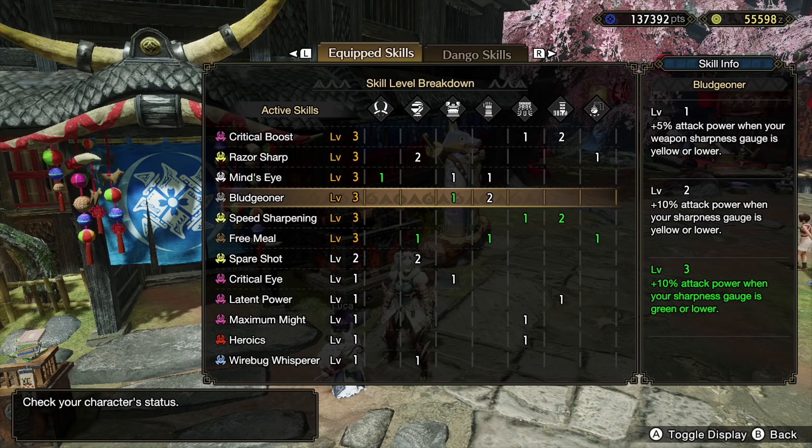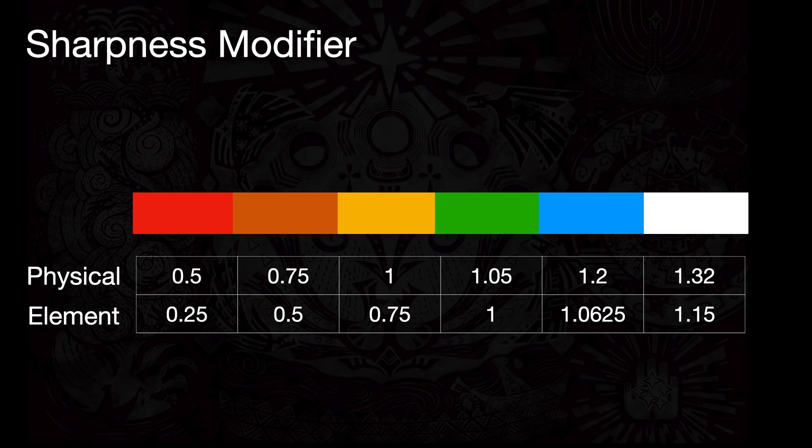The skill Bludgeoner level 2, which says plus 10% attack power when your sharpness is yellow or lower, is pointless. Testing confirms it does not remove the modifier. This skill is basically only useful at level 3, when you're on green sharpness. It adds 10% attack power to green, which isn't so bad — green does 1.05 times attack power while blue is 1.2. It helps close the gap, especially because weapons that use Bludgeoner level 3 generally have really high raw and a lot of green sharpness.